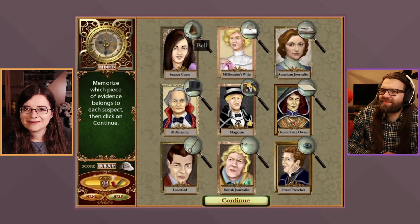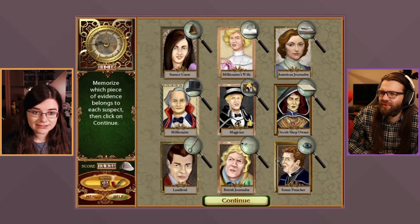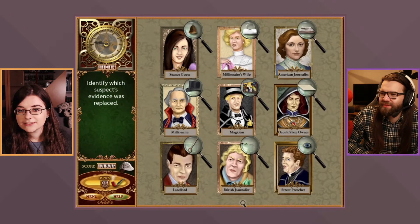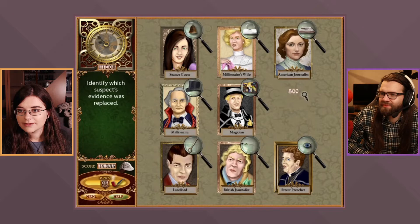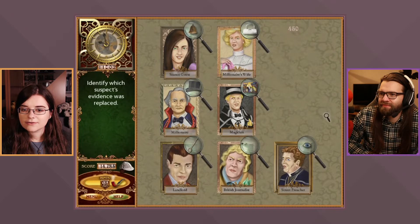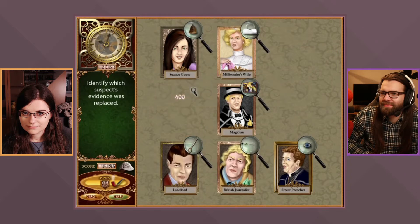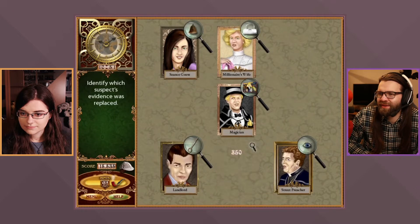Completing the suspect inventory: a bill, handbag, newspaper, top hat, poster, envelope, key, black rose, and evil eye. They finish correctly and the game congratulates them. Sherlock's voice delivering the results is satisfying.